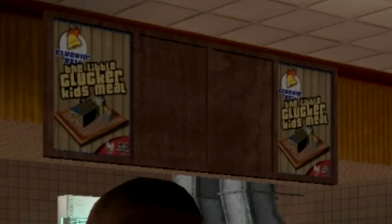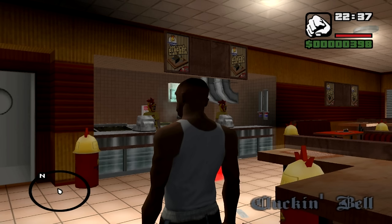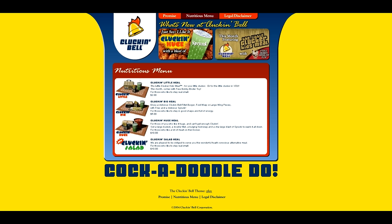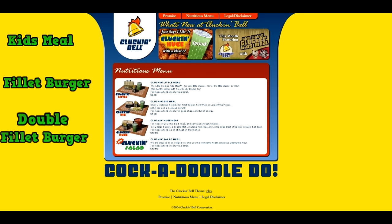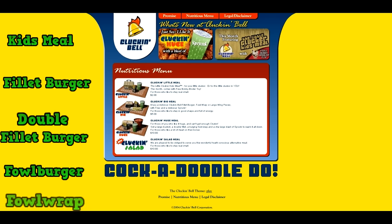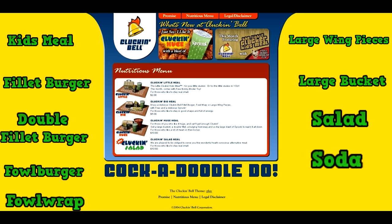Pretty complicated order, right? And it doesn't really tell us what he got, it just tells us the numbers. So let's try to figure that out. The orders are never referred to by number again, but I figured they might have a menu inside. Nope. Unlike every single fast food place ever, they don't have a menu inside. However, they do have a menu on the official Cluckin' Bell website. On the website, if you go into the nutrition tab, it tells you exactly what they have: a kids meal, a filet burger, a double filet burger, a fowl burger, a fowl wrap, large wing pieces, a large bucket, salad, soda, and fries.